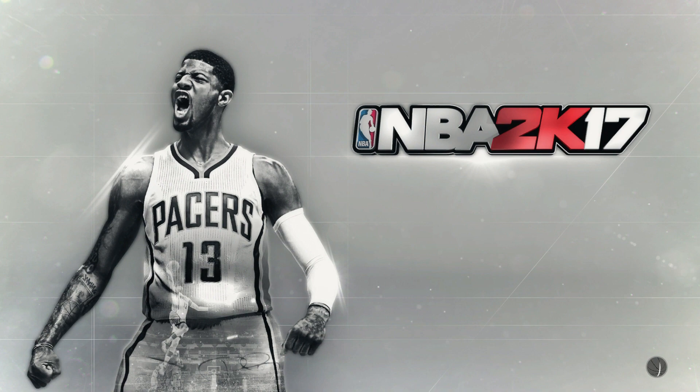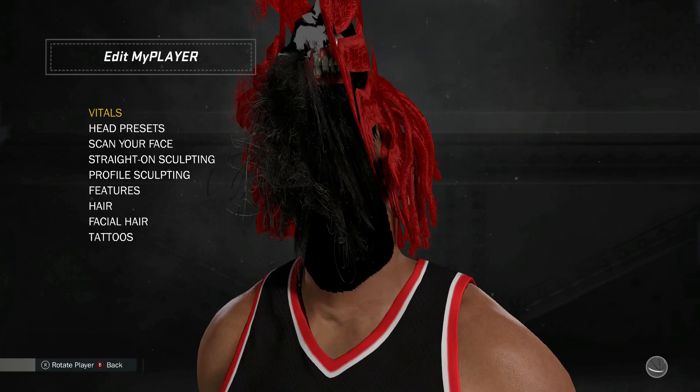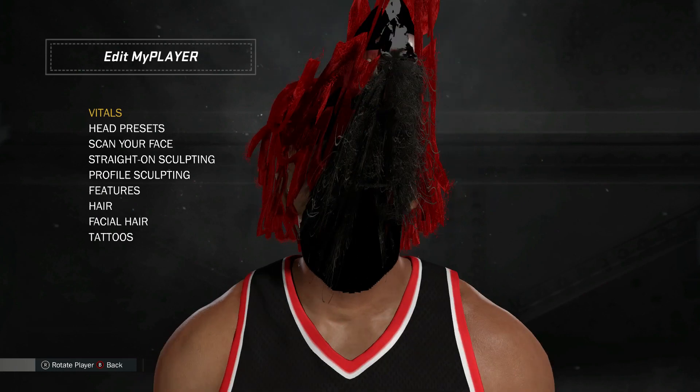Once you go into the Prelude, you're going to want to go to MyPlayer Appearance. But before you do any of that, you're going to want to take a facescan on the MyNBA 2K app. When you scan your face, you want to make the worst faces possible — funny faces, stupid faces, dumb faces, all that. You also want to make sure that you have a plain background behind you, and the lighting is horrible, pretty much like you're sitting in the dark.